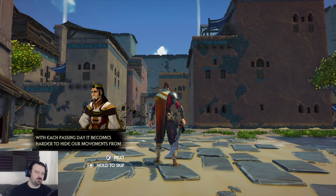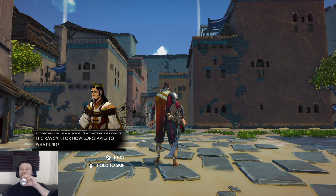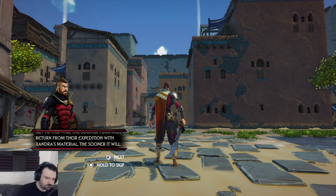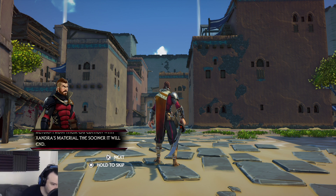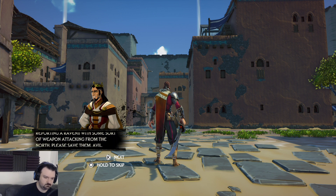In-game dialogue: destroy 12 pieces of armor to hide our movements from the Raveni. Until Xandra is able to complete her device - she holds the key to this war. The sooner your men return from their expedition with Xandra's material, the sooner it will end. In the meantime my people suffer - my scouts are reporting a Raveni with some sort of weapon attacking from the north. Please save them.